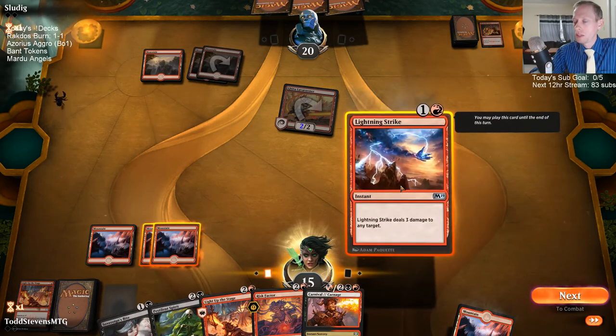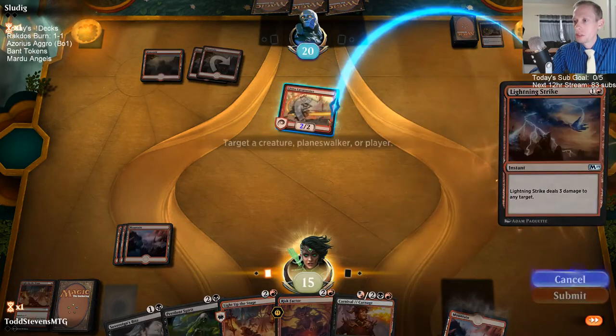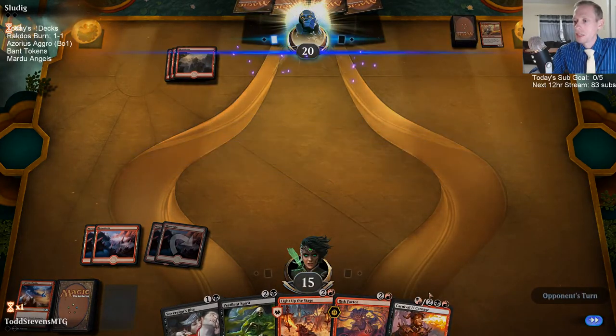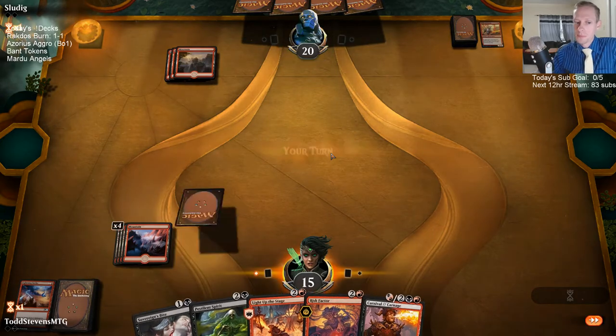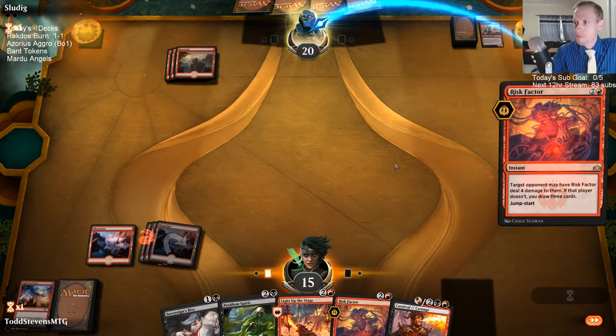If I strike them I can cast another Light up the Stage but then we may just take more damage from the Lava Runner. I think we're better in the longer game right about now, so I just want to kill the Lava Runner. I can Carnival and cast Light up the Stage, but I'm going to wait on that to have Pestilent Spirit in play hopefully, or be able to kill a one-one. Alright, Risk Factor — see if they want to just take the four.